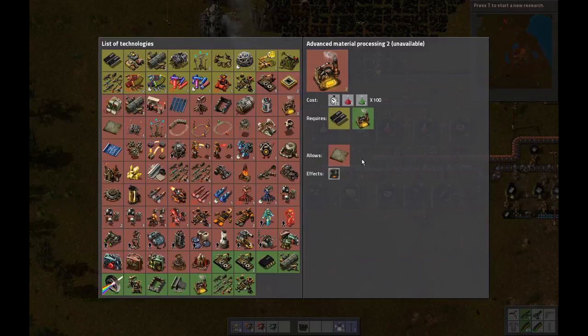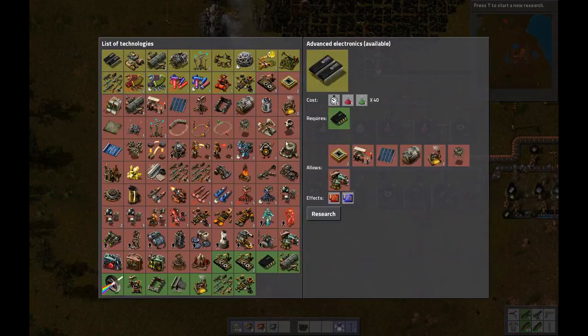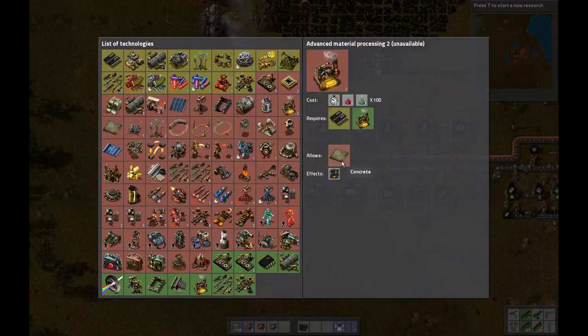Oh, there it is. I think I could have clicked right on it, but that also needs advanced electronics. What does that give us? That gives us concrete — or it allows us to research concrete — and it gives us the electric furnace. But that's still a ways off.